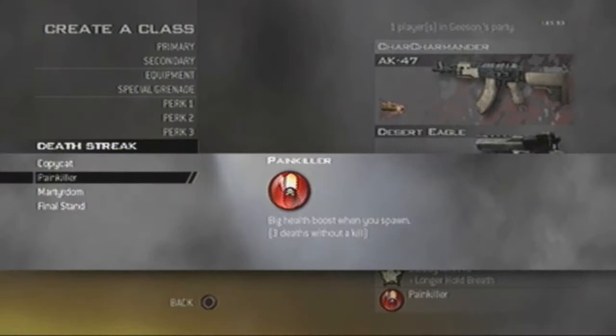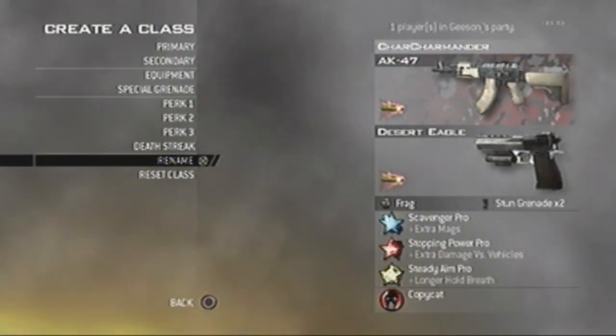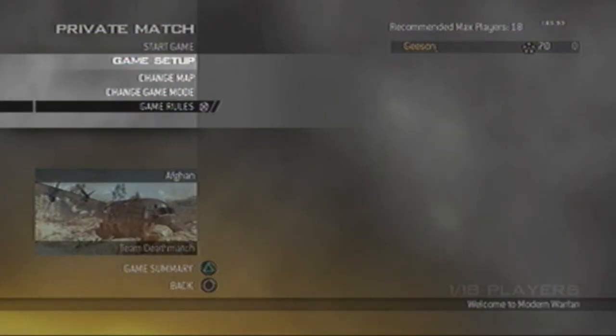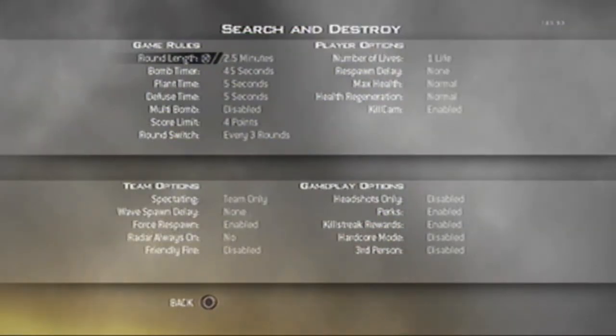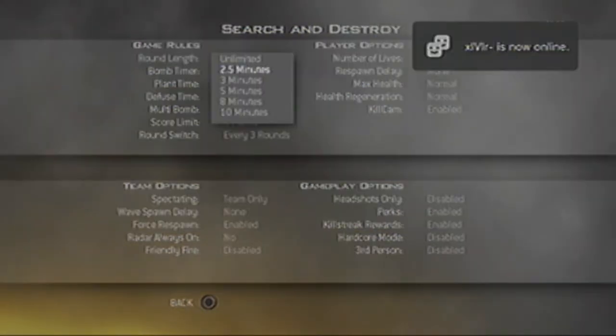No quickscoping. Death streak: Copycat. And that is pretty much it. Now let's go to the private match settings and I'll show you guys Search and Destroy. Defuse time: 7.5 seconds, everything remains the same for round length.